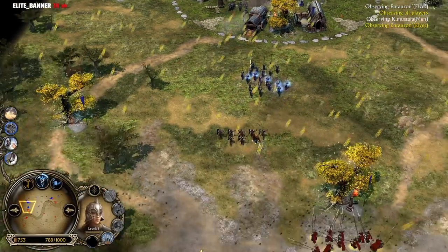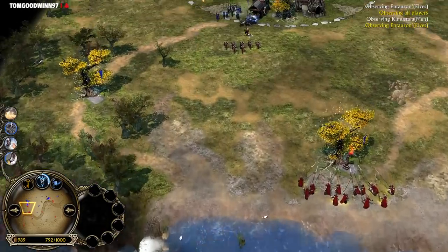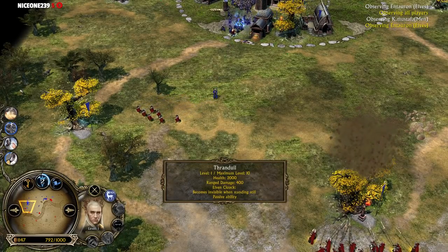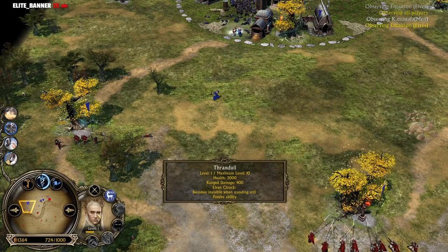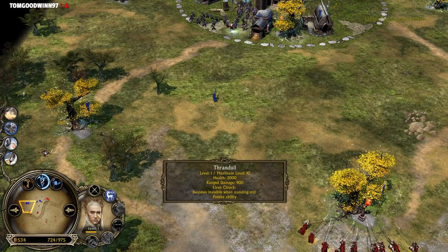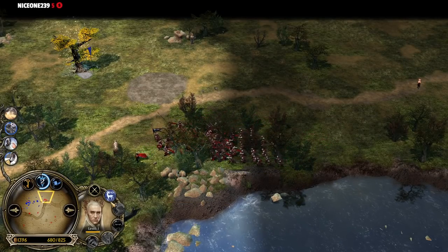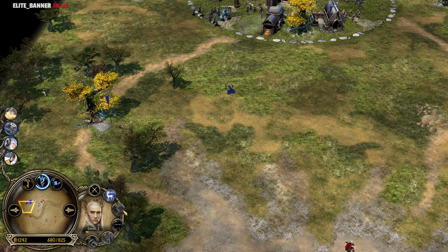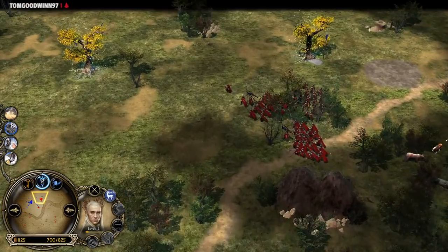Cloud Break is available. And we have Thranduil now on the field — it's a hero fiesta! The Fellowship of Elves against the Fellowship of the Men of the West. Thranduil: range damage 400, Elven Cloak becomes invisible when standing still — a passive ability. Unlike in Rise of the Witch King, here he's also able to get on his horse. He's only a range hero; even on horse, he's going to act like a Rohirrim archer.